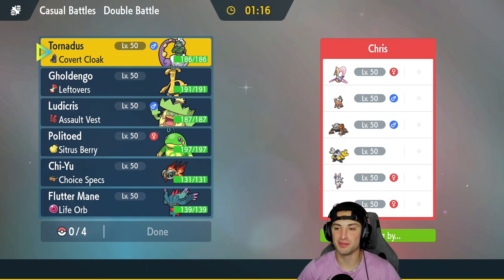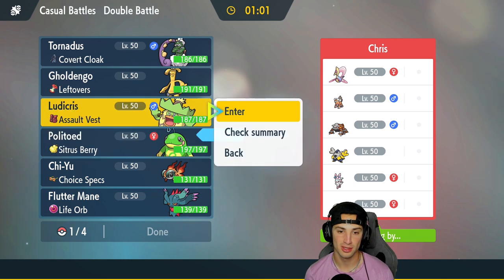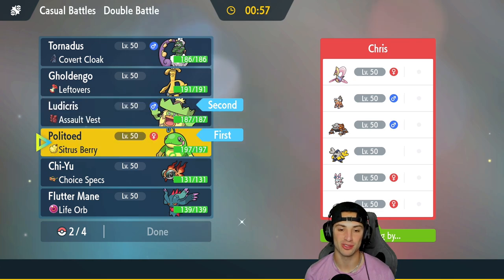Hopping into our first match and we're going up against a Sylveon team. They also have Cresselia, Landorus, Heatran, Iron Hands, and Amoonguss. I think we should get straight after it. Politoed and Ludicolo — new Pokemon, gotta use them. I'm gonna lead both of them. I'm also gonna bring Flutter Mane in the back and check out its stats — bulky, good speed, nice special attack. With a Life Orb it's pretty cool.